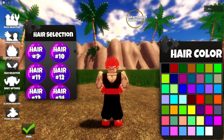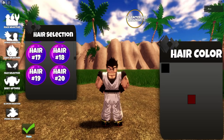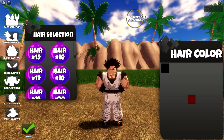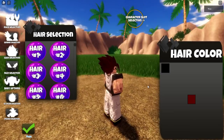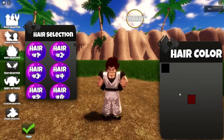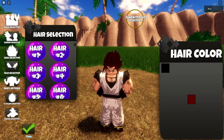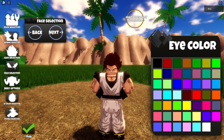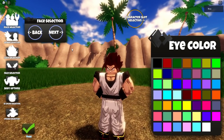Let me quickly customize my character. I accidentally selected Demon — I need Saiyan. There we go, Saiyan. I actually like that hair — was that 18's hair or 14's? I don't know. I'll go with this brownish hair color. Now let's select the face type — we've got something like Gohan's face. I'll pick this one.